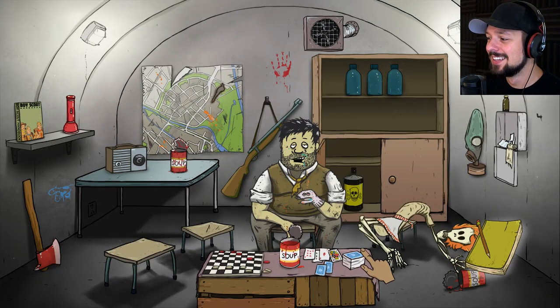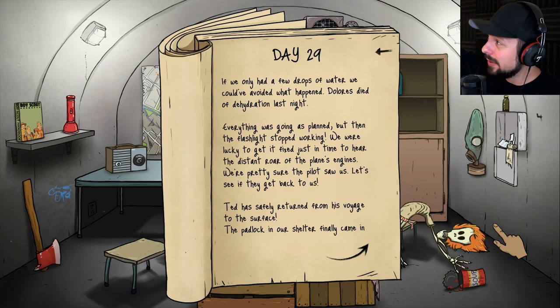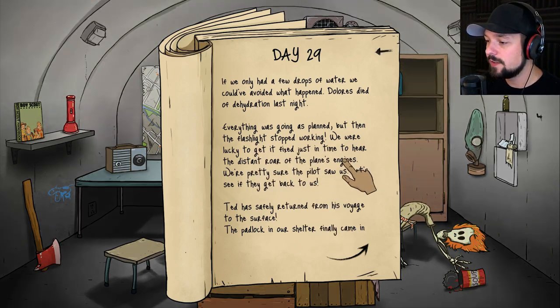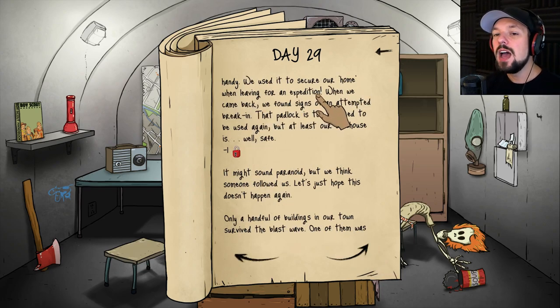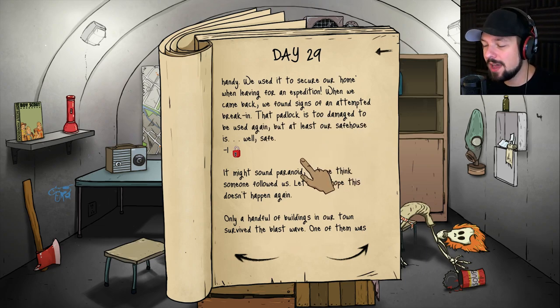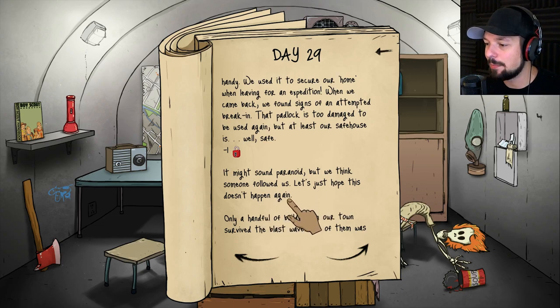Dolores died. I seriously thought it would be fine. If we only had a few drops of water we could have avoided what happened. Everyone was going as planned but then the flashlight stopped working — we fixed it in time. The padlock in our shelter finally came in handy: we used it to secure our home when leaving for an expedition. When we came back we found signs of an attempt to break in — the padlock was too damaged to use again, but at least our shelter was safe. So you can apparently send someone out with a padlock to stop bandits from taking your bunker.